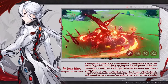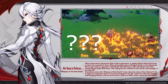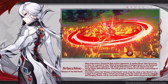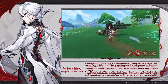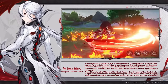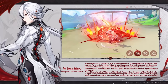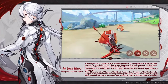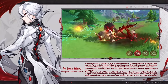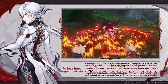So Arleccino can give herself a bond of life, right? Yeah, I think so — otherwise she'd have to chase down enemies who can put a bond of life on her. Actually, that sounds kind of funny. And that brings us to her elemental skill. Arleccino's skill doesn't just damage enemies — it also applies a Blood Debt Directive to any enemy that it hits, which will damage them periodically. And when she uses a charged attack or her elemental burst, she'll absorb nearby Blood Debt Directives. This also allows her to obtain a Bond of Life based on the number of directives that she absorbed.